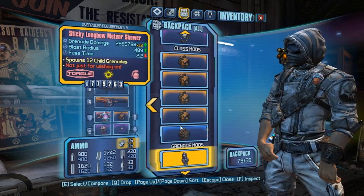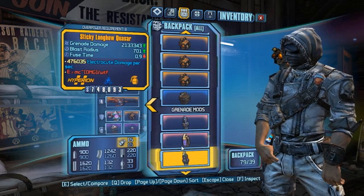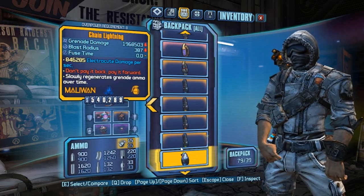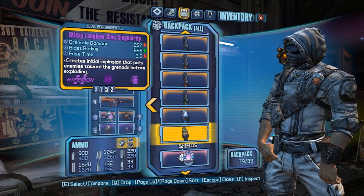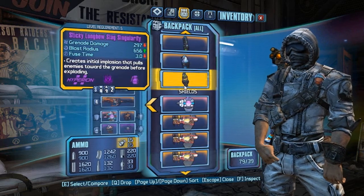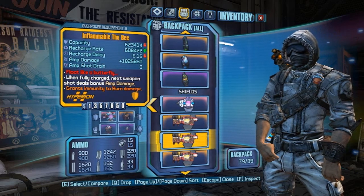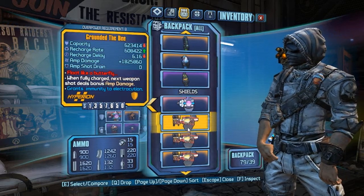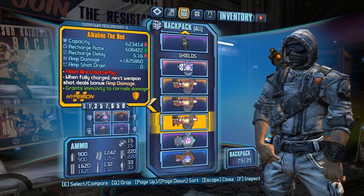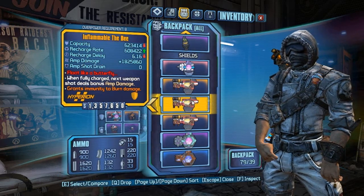Sheriff's Badge, Readiness one of these, Chaotic Evil Ranger class mod. Meteor Shower, low-level Crossfire, Quasar, every Fastball, Chain Lightning, Slag Singularity — this one's level 5; I believe there's an OP8 one somewhere as well, if not I'll fix that because you're not going to need a level 5. Evolution, all the Bees, Turtle Shield in case you want to do that little health trick where you're always over health gate. Rough Rider. And that's it for the inventory.